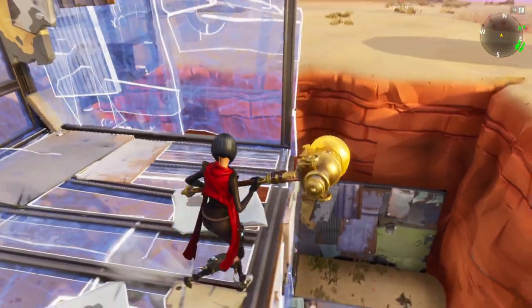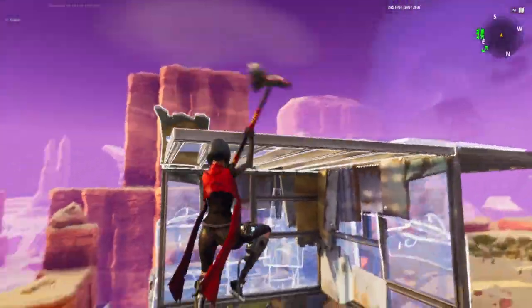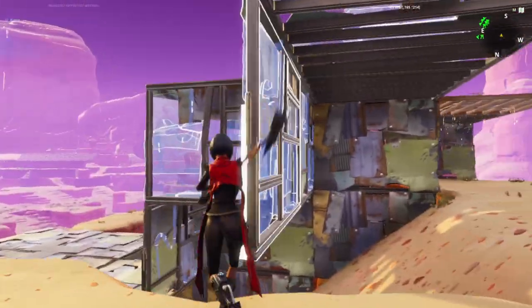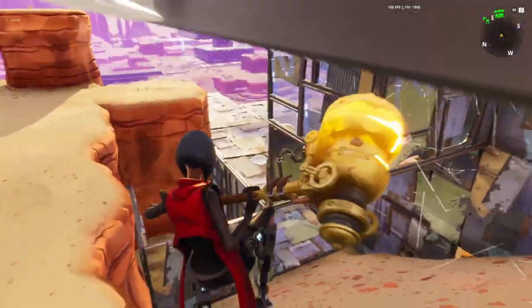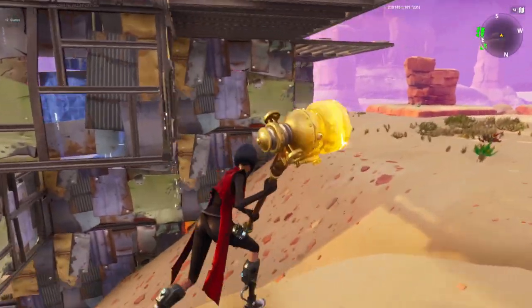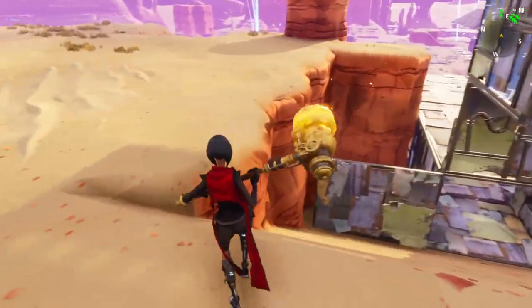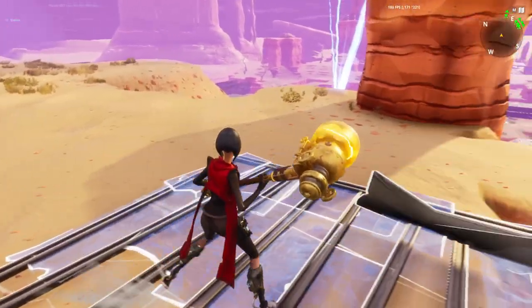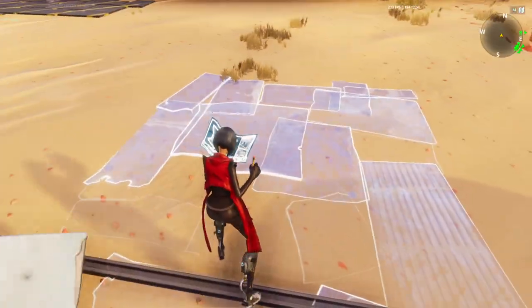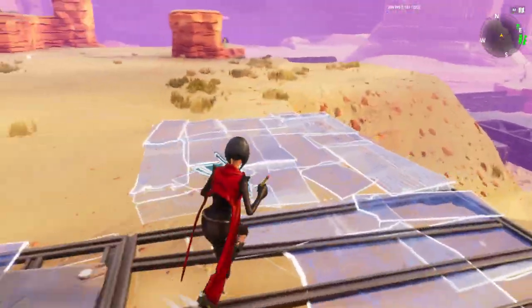This is going to be a wall right here. There's a ceiling there, and there's one right here. Yeah, there is one here. So we're gonna put a floor tile here, here, here. And then we're gonna go one in, one, one.